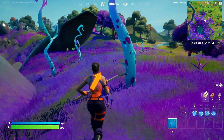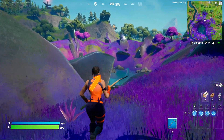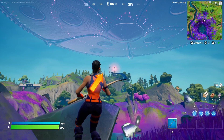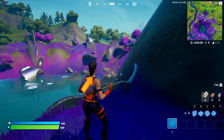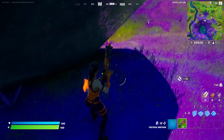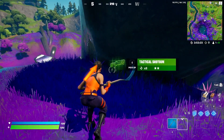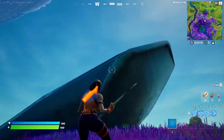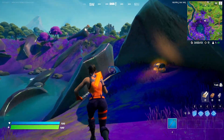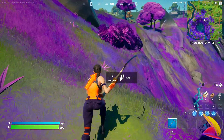Alright guys, to showcase these settings I landed in probably the most beautiful section within Fortnite Chapter 2 Season 7 — the brand new crater area with all the purple and green. The shadows look really nice here, and all the weapons have this really nice blur and neon look. I freaking love the way everything looks with these settings. Even the water looks super nice. It would look even better at sunset, but look at that glow — everything is so clean.